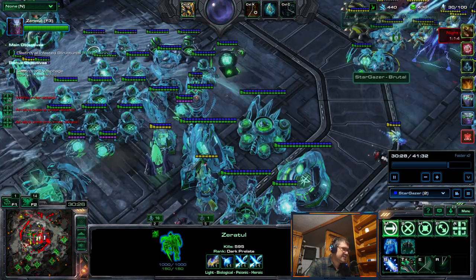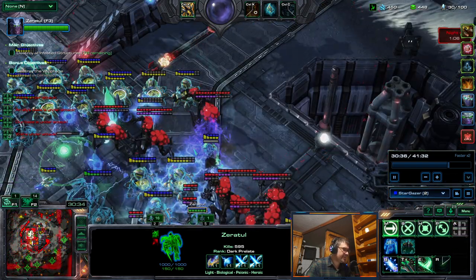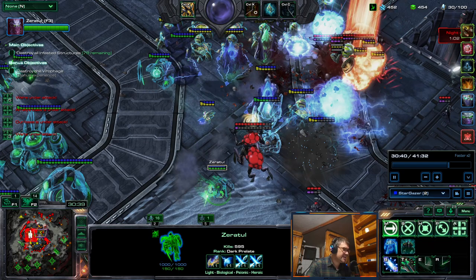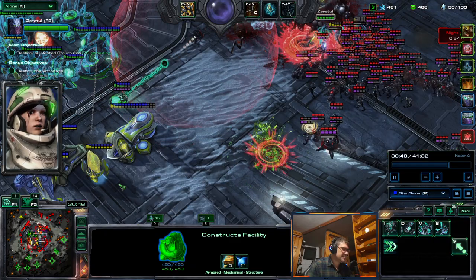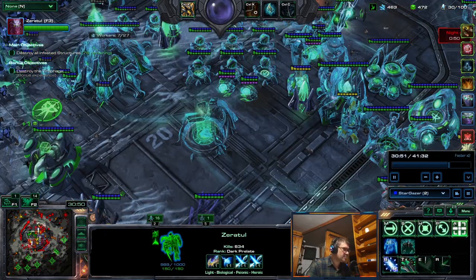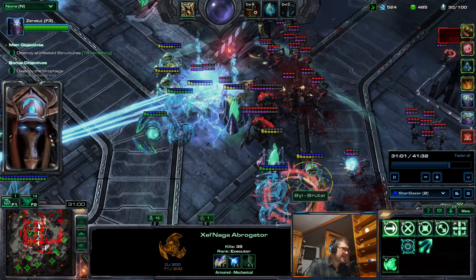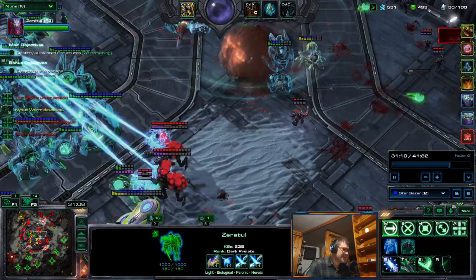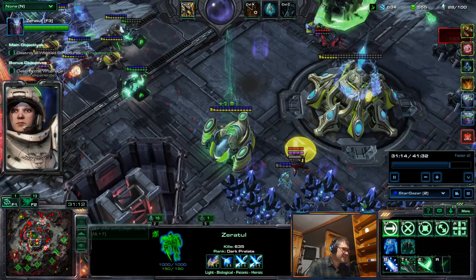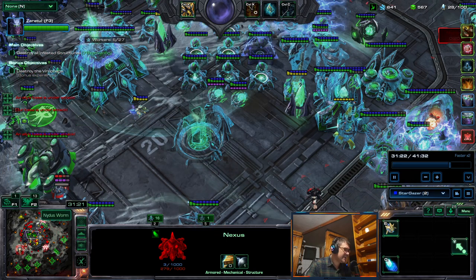Abrogators — without them we would have probably been dead, since they have big value over there. There are a lot of Aberrations. The center is kind of holding, but outer defenses are slowly giving way. We have no more money, and the ally's base is in a really bad spot.